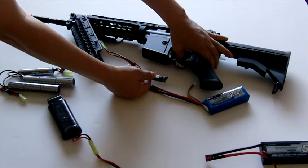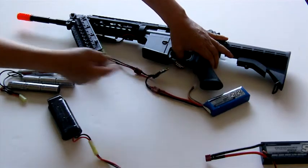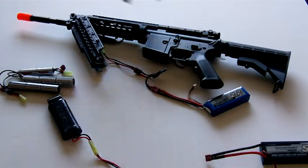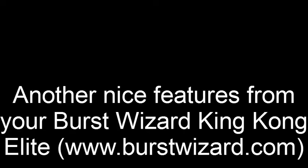Here it shows that you can program it to limit it to 24 seconds before each trigger pull. If you pull faster, the Burst Wizard King Kong Elite doesn't allow your AEG to fire that fast. So, let's go.